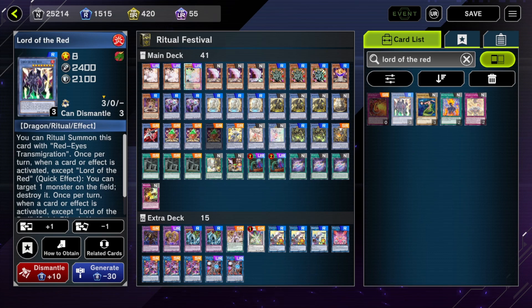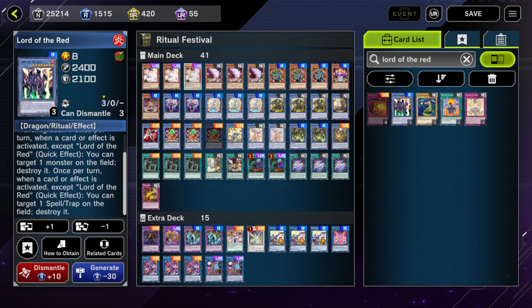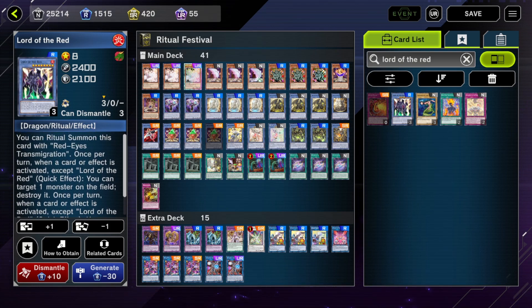If you're that far into your combo, Manju usually gets you your second form of interruption - the other ritual monster you want to summon during your opponent's turn. One option is Laura of the Red, where whenever your opponent activates an effect you get to pop a monster and pop a spell/trap - so that's two pops every turn, which is pretty nice.